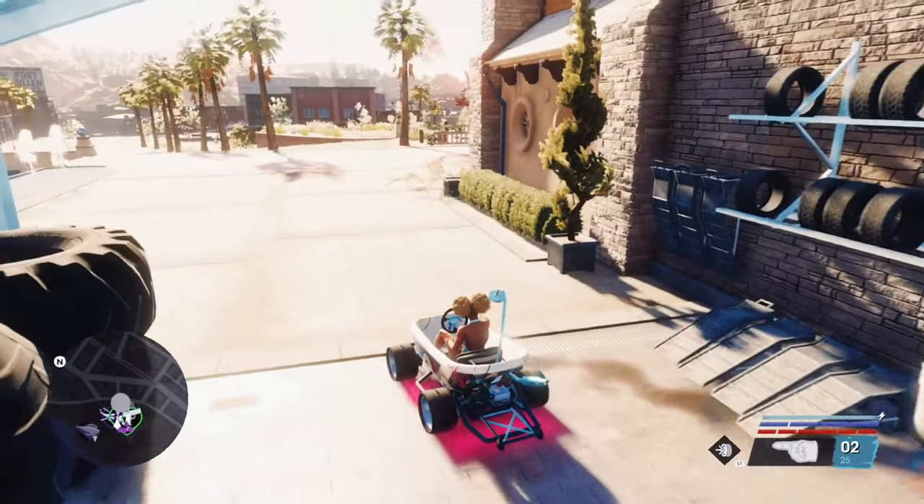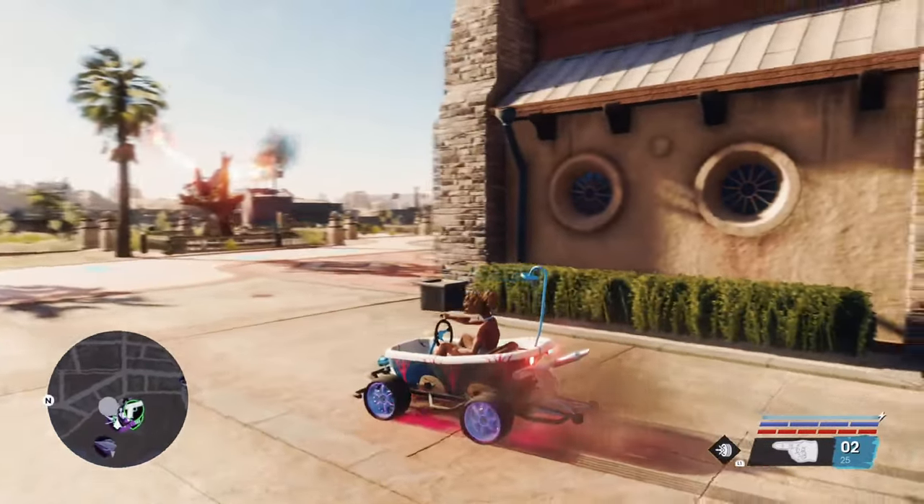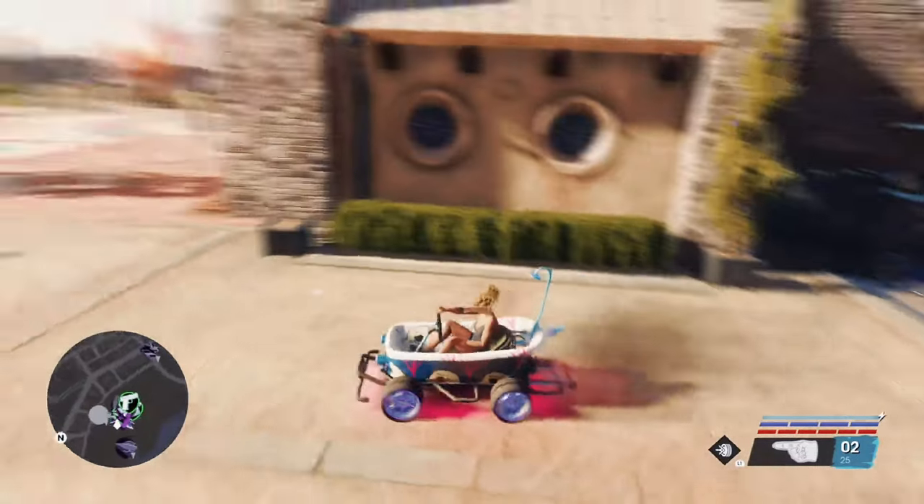We're gonna take it back to the crib and customize it — we're gonna fully deck it out and see how it looks. Now that we fully upgraded this bad boy, look how it looks! We got the neon lights on, man, this looks like a fire whip now.